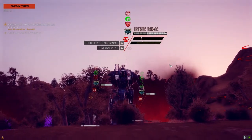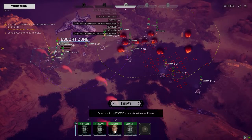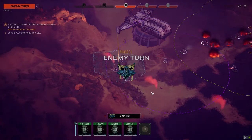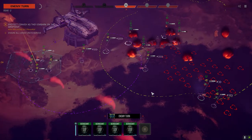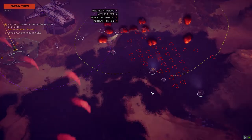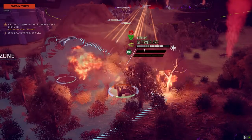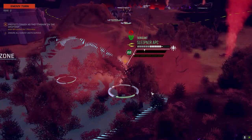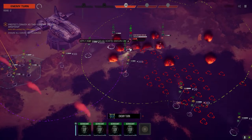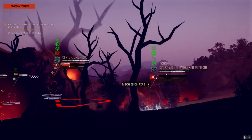Yeah, he's going after the convoy. All right, hopefully we get good initiative next turn. H3 - what does that have? Ultra 10. That's a lot of rockets - is that rockets or LRMs? I think that's rockets. He's hot too - yeah, all rockets, Ultra 10 and rockets. That's an interesting mix.